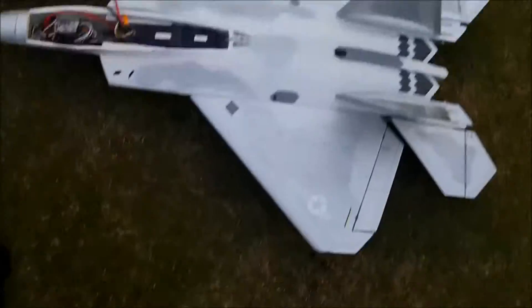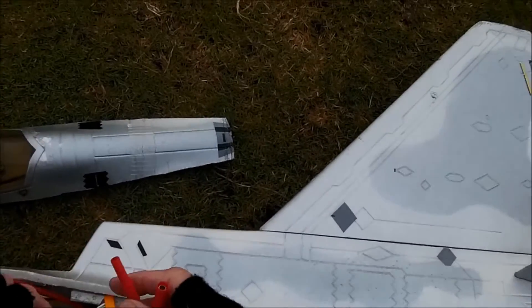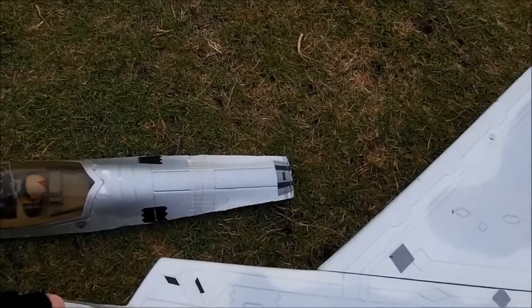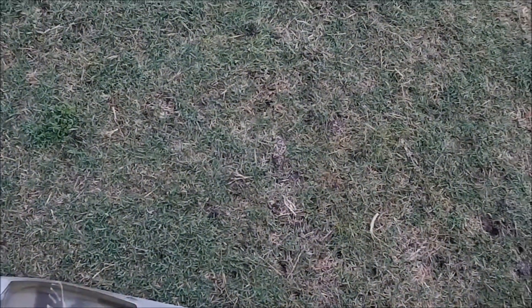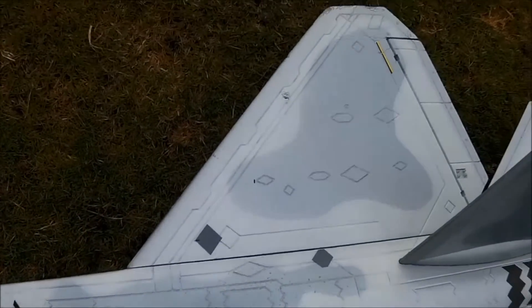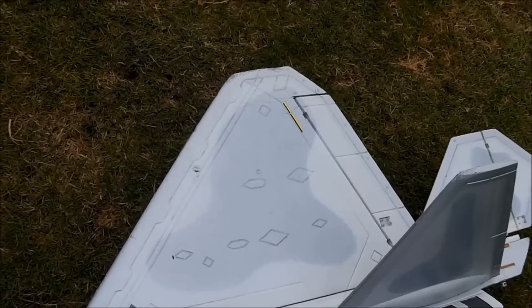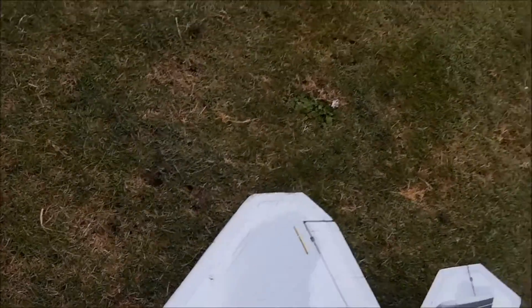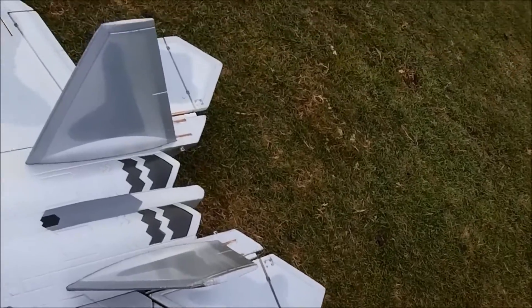We're out with the 64mm F-22, which actually has a 70mm XRP14 motor running on 6S. It's got a guardian so that we can handle it with two hands, because it's too heavy to throw one-handed — weighs about 1.3 or 1.4 kilograms. And we have all-moving tailplanes.